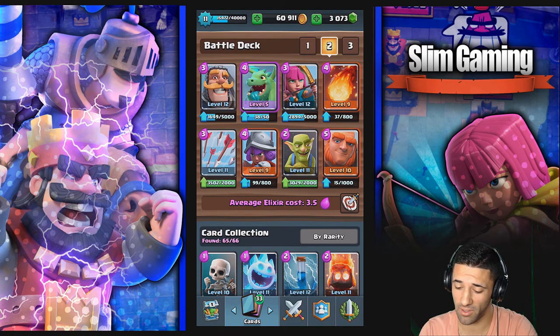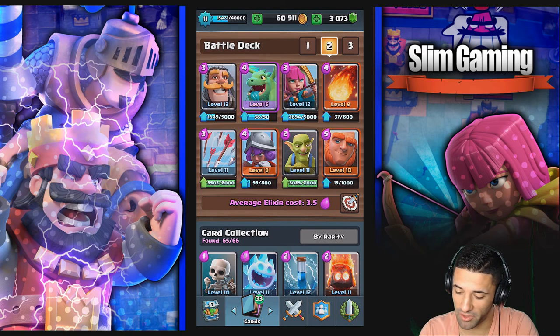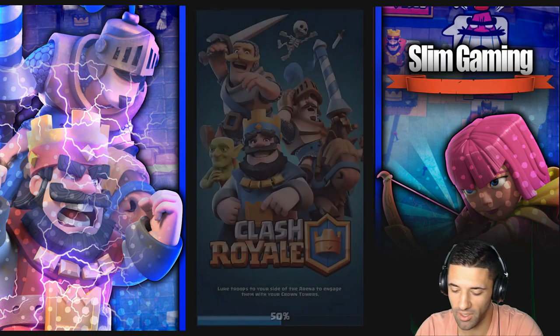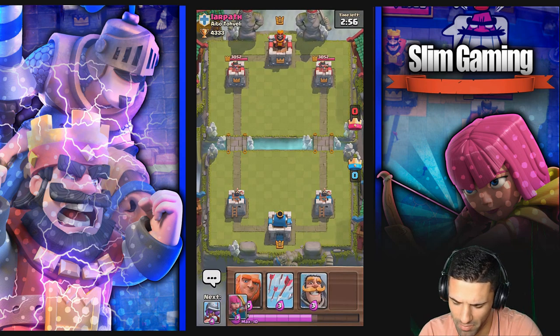I'm going to see if this thing still works. There are no legendaries, barely anything above an epic — just a baby dragon, that's as bad as it gets. It's based around the giant; I added a couple spells in there. Let's see if this works — I'm really curious. We're going right to the live ladder too. This is like a throwback.